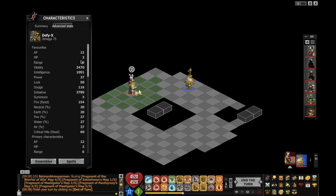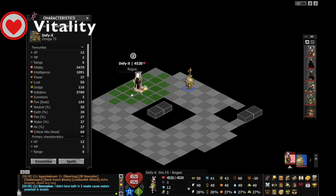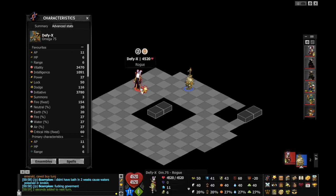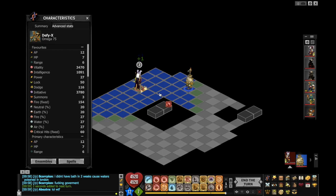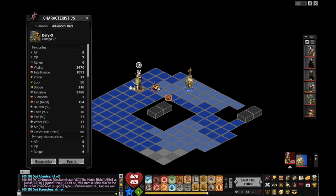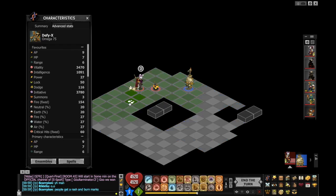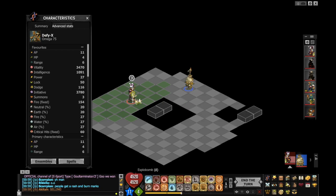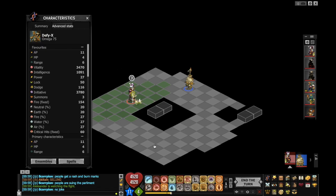On rogue, you don't need that much resistance. You need a lot more vitality though. Typically if I'm building a set for 1v1, I'll try to have around 5k vitality. This is because your bomb's health is dependent on yours — it's around 20%. So if you can have 5k, your bombs will have around 1,000 HP, which helps. The reason you don't need a lot of resistance on rogue is if you play well with your bombs, your bombs will be taking some of the hits for you, since your enemies have to spend AP hitting your bombs.